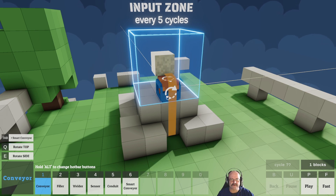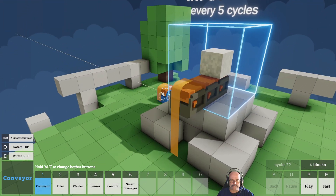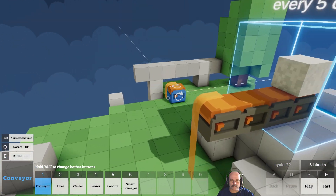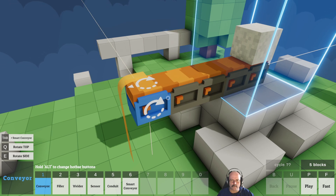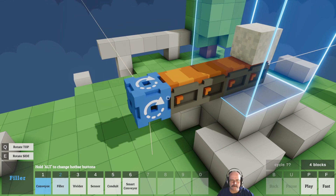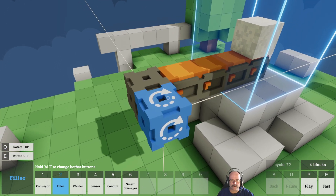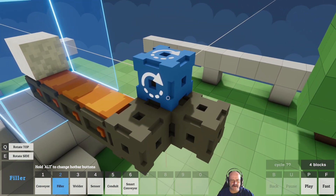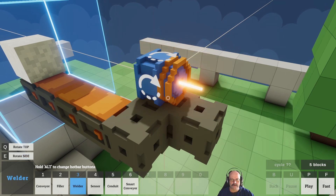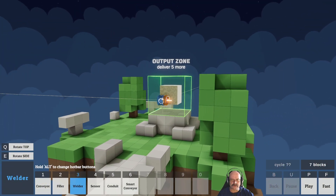First things first, we obviously need these to be coming out, and then we're going to want two of them to be — that one waits there. We'll put those there, we can put a welder in. That'll join two of them. That'll join two of them, so that'll make a quarter of the cube.